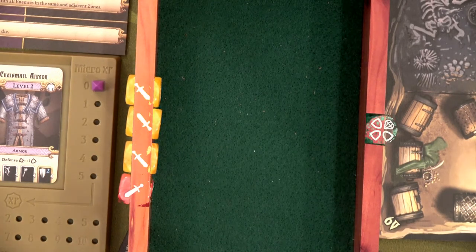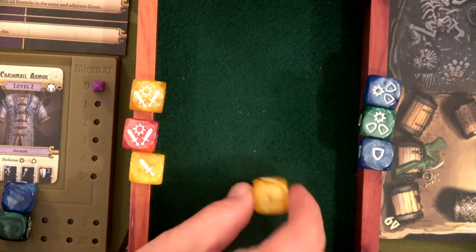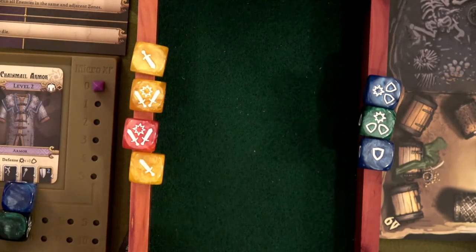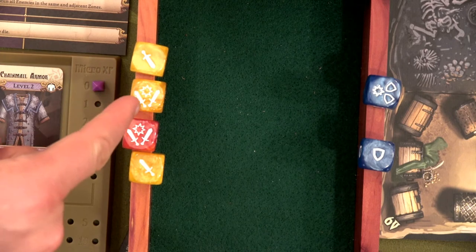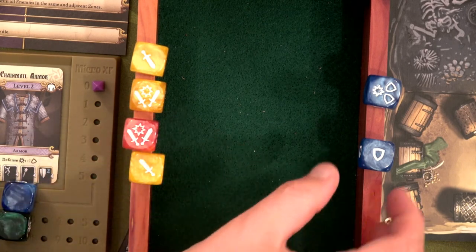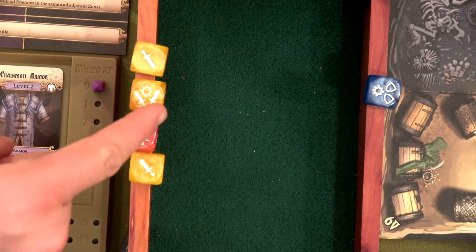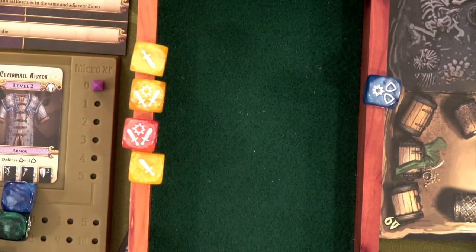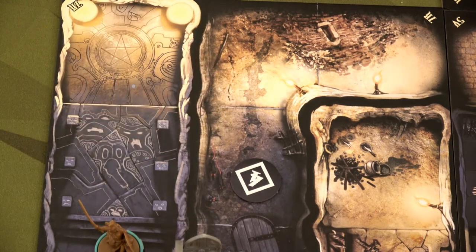Let's try this again — I feel it this time. First we reroll our blank attack die. Nice — that'll give us one more damage. Negate two shields, and we've got two bams: one bam for two additional attack, and the other to negate another shield. Eight minus two is six — we just won the game. That air elemental is toast. Yes, we won the game!